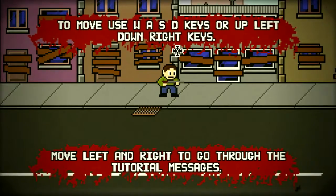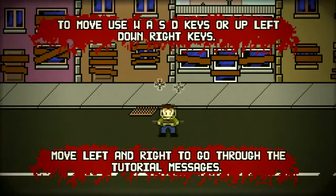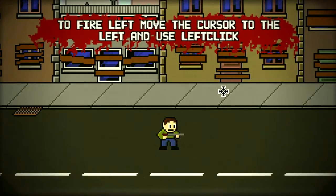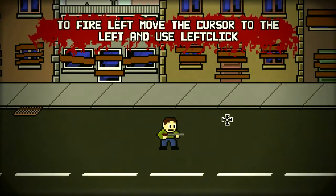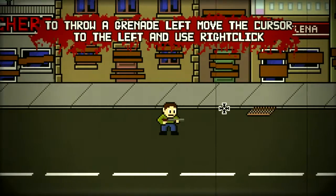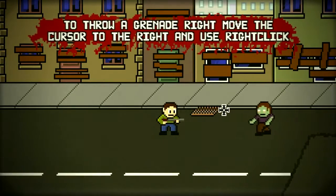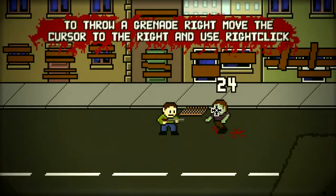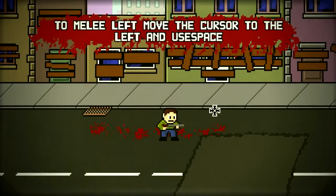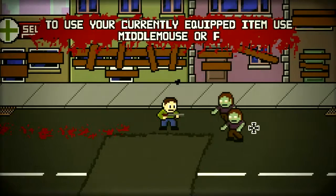Alright, here we go. To move, use W, A, S, D keys or the arrow keys. To fire, left mouse button. To melee, move the cursor to the left and use Space. I've already played this game but haven't played in a while.